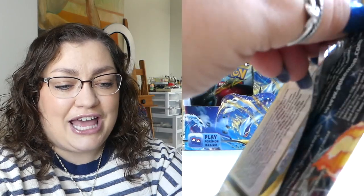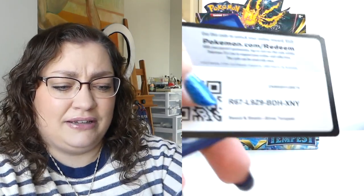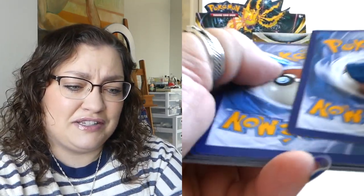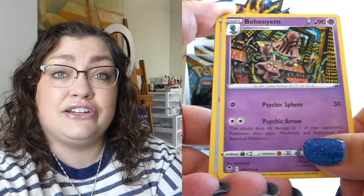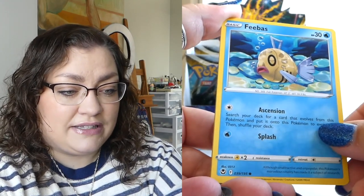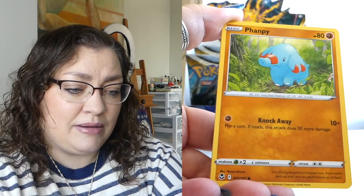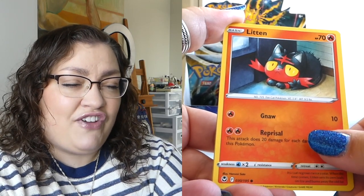I don't think it ever means anything, but like pulling the V-Star and then maybe that means the Alt Art's going to be in here too — we're just going to have a big old Lugia box. It'd be nice, but I really don't think it means anything. Because when I pulled the Charizard Alt Art — the beautiful one from Brilliant Stars — I still haven't pulled the Charizard V-Star. So I don't think it correlates at all. Little Vampi — cute. I still have a hard time saying Vampi. It's Vampi, that's how I remember it from childhood.